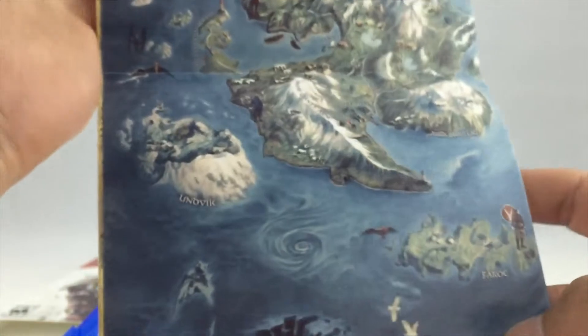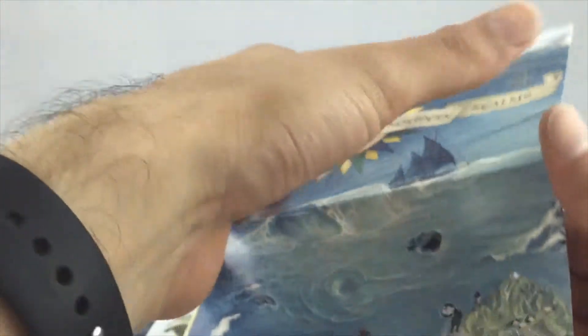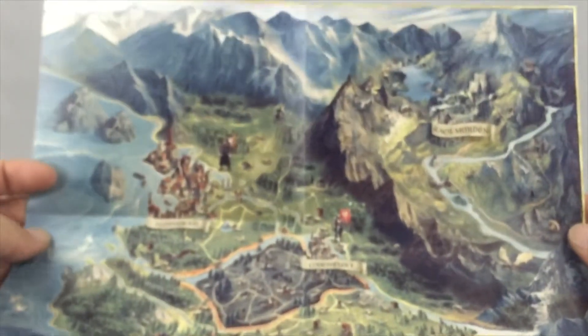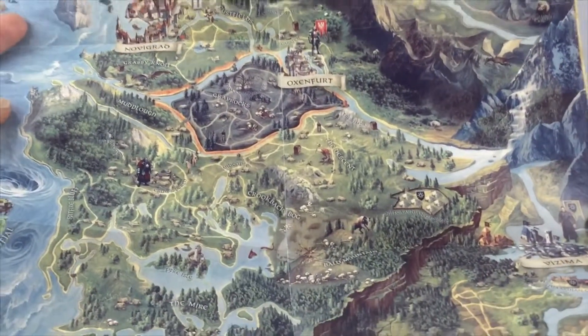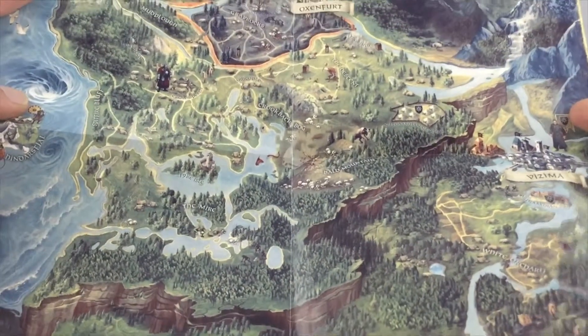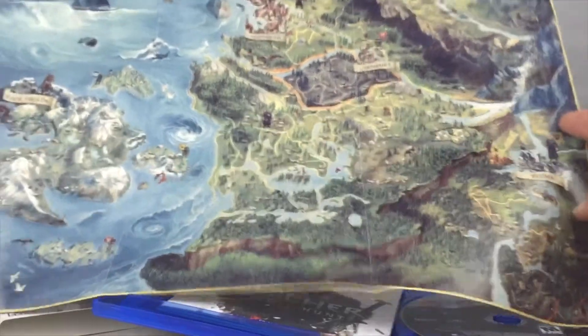Whoa, this thing is huge. So we'll just go section by section so I can get it all on the camera. Northern Realms. So that's pretty cool — we get a map of the realms, or the world. And there doesn't seem to be anything on the back.